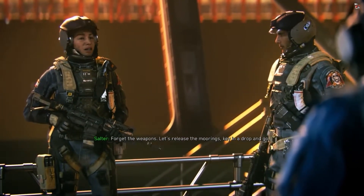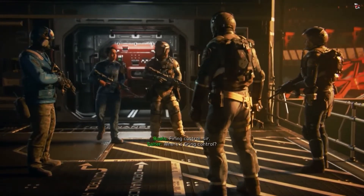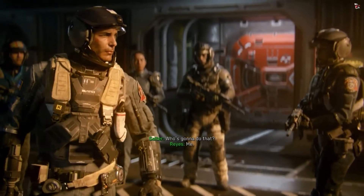Forget the weapons. Let's release the moorings, key in a drop and go. Boats, how can we enable the payload? Firing control, sir. Where's firing control? Command's Enderman. It's a shuttle ride. That way. Who's gonna do that? Me.